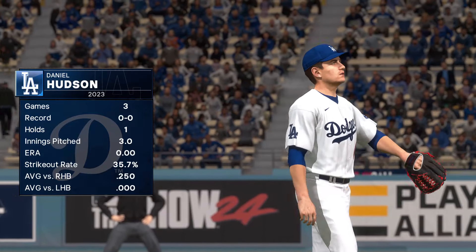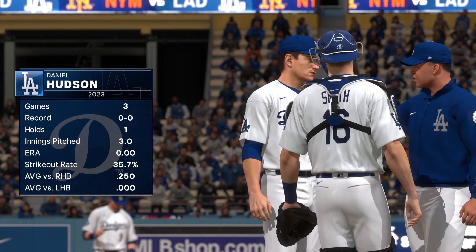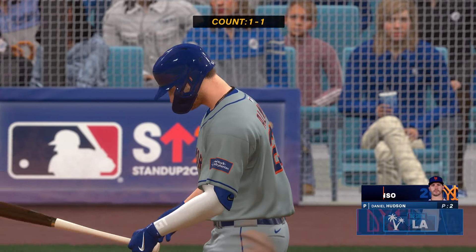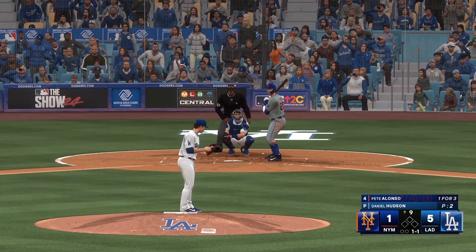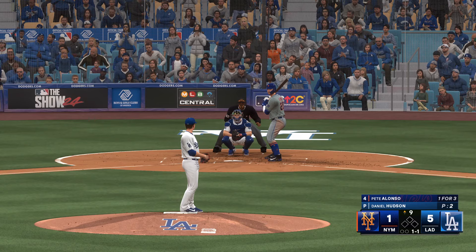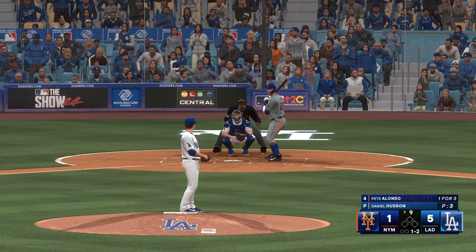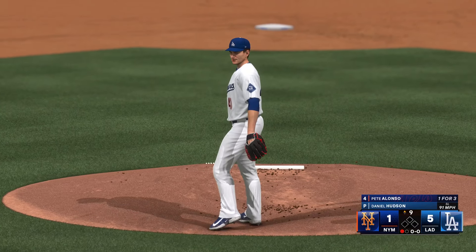It's the top of the ninth, and there's a new pitcher on the mound — Daniel Hudson. Here's Pete Alonso. Ball to strike — the pitch. Ball to strike. That's a pretty firm fastball right there. Memories of getting jammed creep into my mind. Got it by him for the K. He's two outs away.